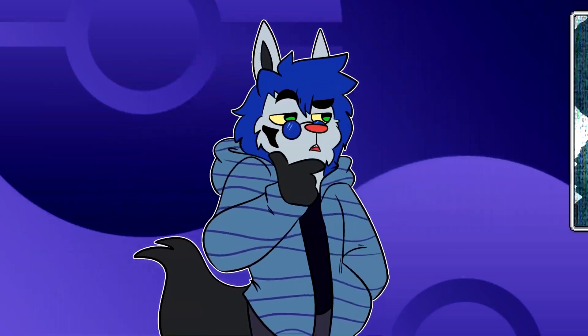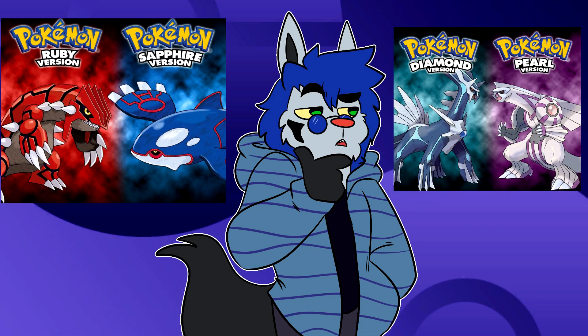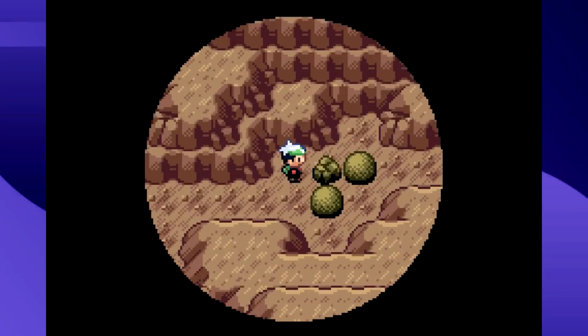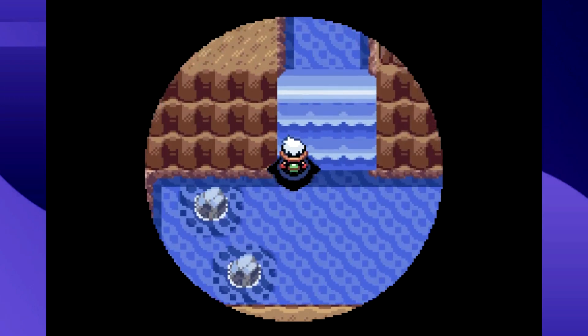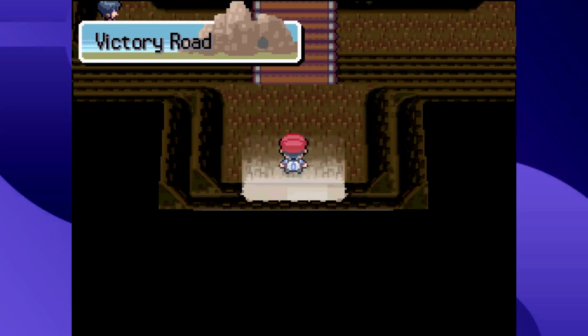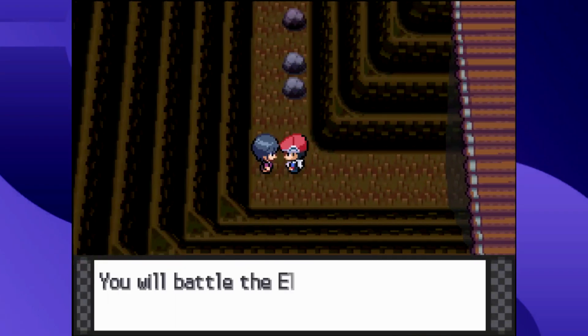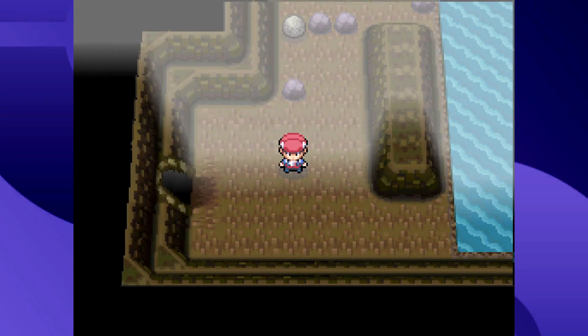Rock Climb is basically the non-Surf version of Waterfall — you go up to a wall with a line of rocks on it, press A, and climb up. Now, Gen 4's HM problem: comparing Gen 3's Victory Road to Gen 4's, Gen 3 requires Surf, Strength, Rock Smash, and Waterfall — manageable. Gen 4's Victory Road uses all of those plus Rock Climb, and if you want to use Defog for the foggy spots, that's even more. That one extra HM really adds up.